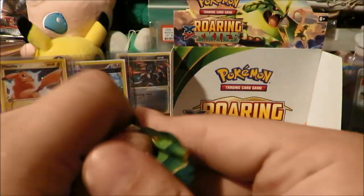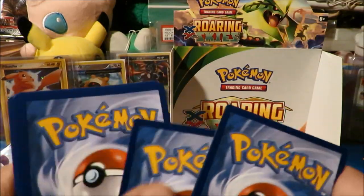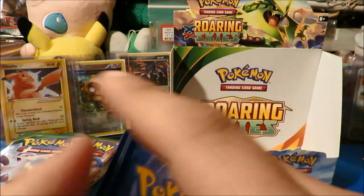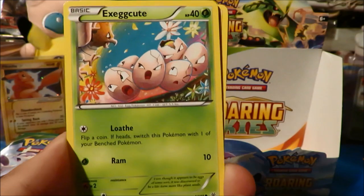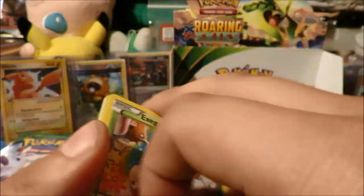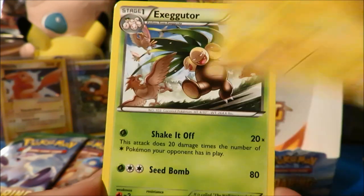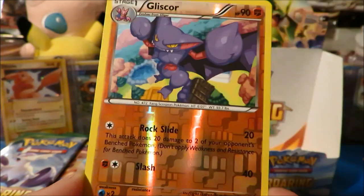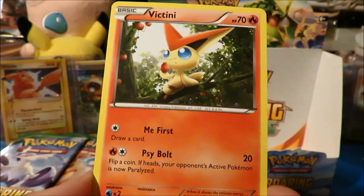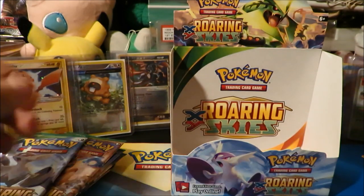Second pack — Mega Gallade. Shout out to Vince Stealthless, he loves him some Gallade. Nice card too. We've got Bagon Electric, Exeggcute, Hawlucha Libre, Pikachu, Executor, Healing Scarf, Shogun. Reverse is a Glyscor and the rare is a Victini, which is another one we've already seen from the box, so nothing too exciting there.